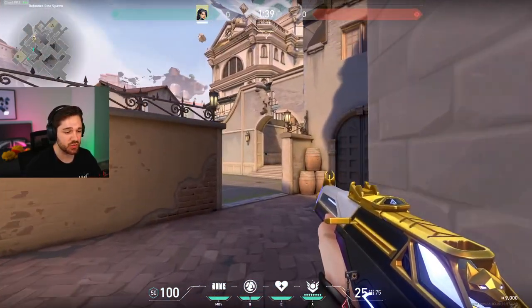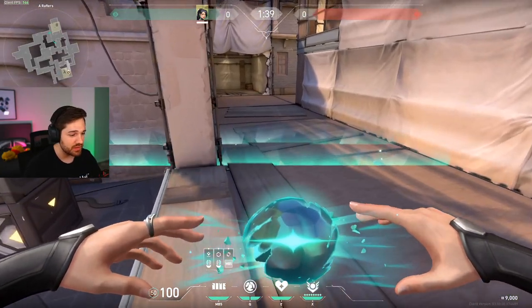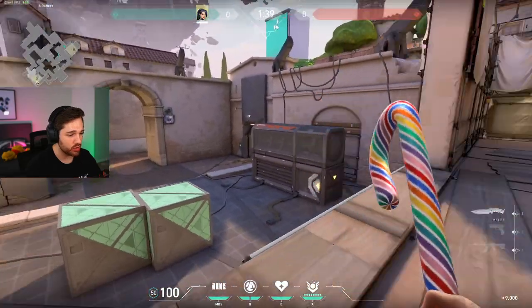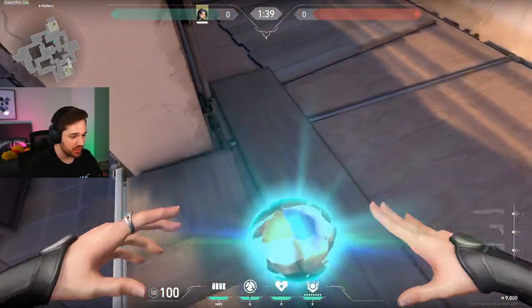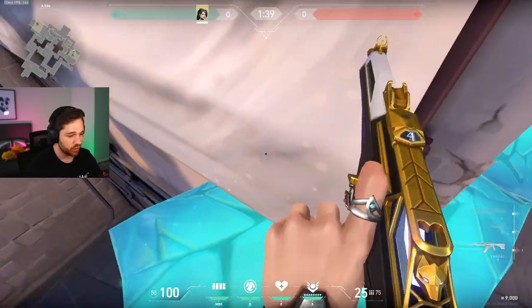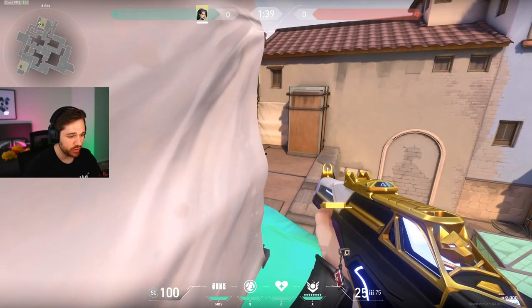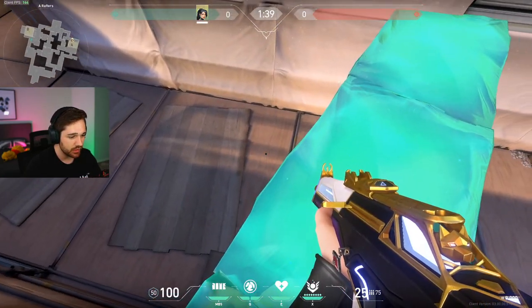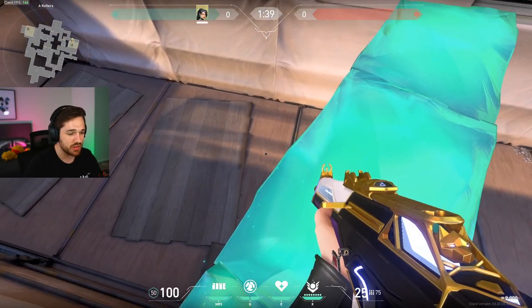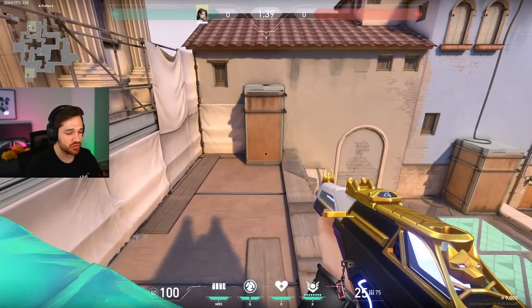Let's go back to Ascent A rafters, like I showed at the beginning. There are many different walls you can do in rafters, but if you want to get sneaky and creative, you can stand right here, place the wall and go around the corner. You can either hold here and let them run out of rafters at an off angle, or as they're breaking the wall — since most of the time people knife walls rather than shoot them — you can sneak around and get a nice easy headshot right there.